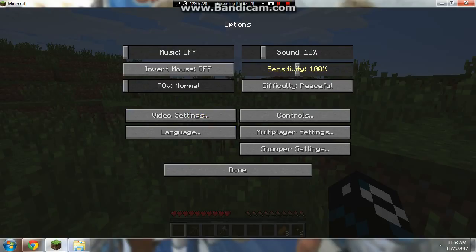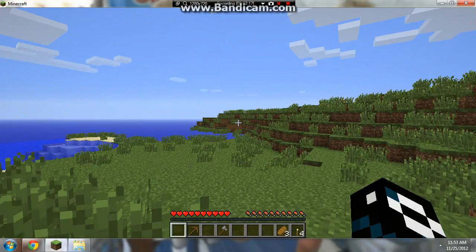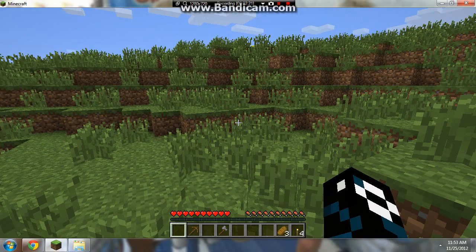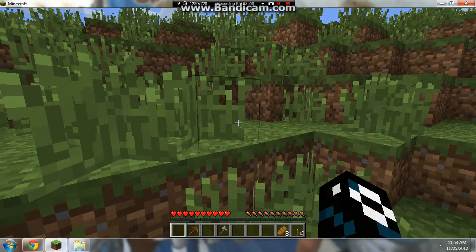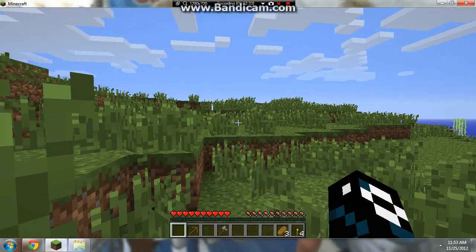As you can see, I am on easy, so I turned it off — I don't know why. Now let's go try to find some trees for wood, because that's our number one thing to do. A spider — usually it must be above a cave.